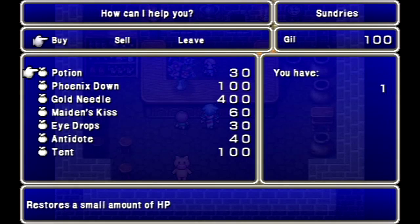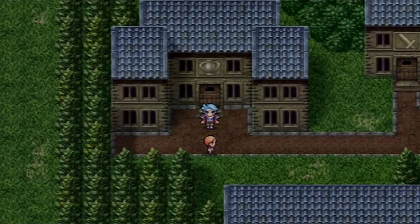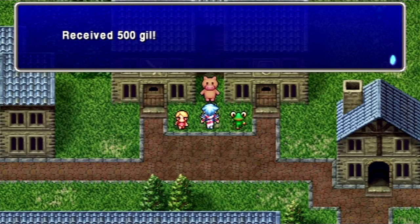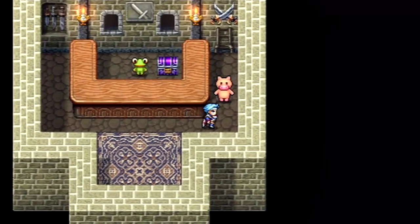At least they expanded their item inventory to not only cure their own statuses. By the way, let's give them the ring back — and for doing that, we get 500 gil. Alright, let's go put that money to use.